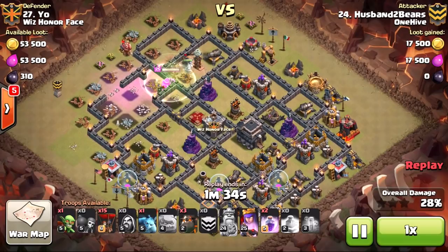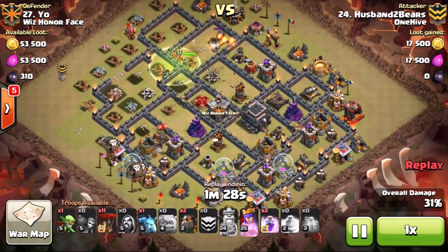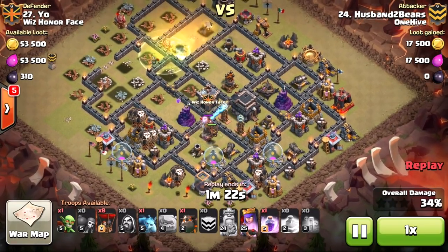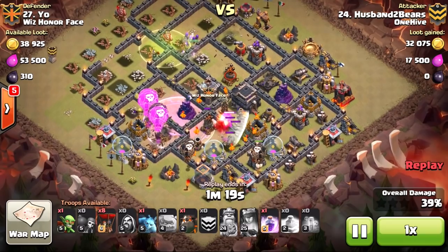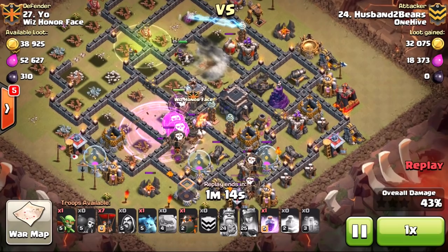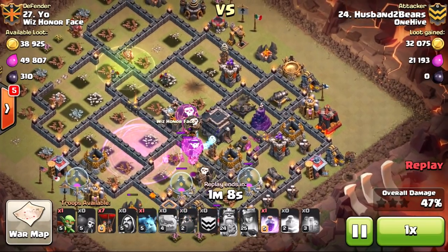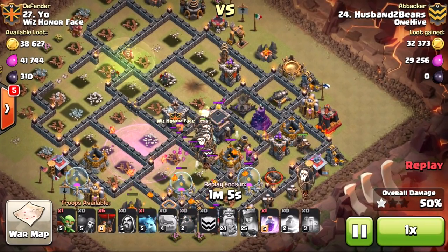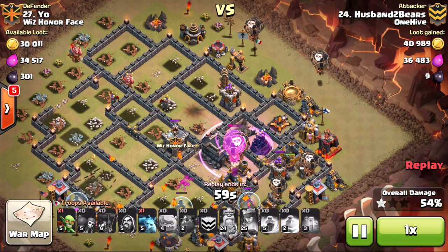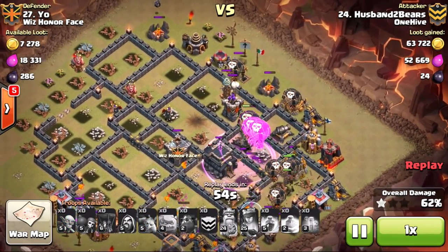It really does all depend on the base. Like many attack styles, this is so base-specific. You're looking for certain things — every base has a weakness, and there are still bases out there that are weak to GoLaLoon. Hogs are still king at this point in August 2015, but some bases are just susceptible to GoLaLoon — the defenses are positioned perfectly or the giant bombs are just really hard to path with hogs.